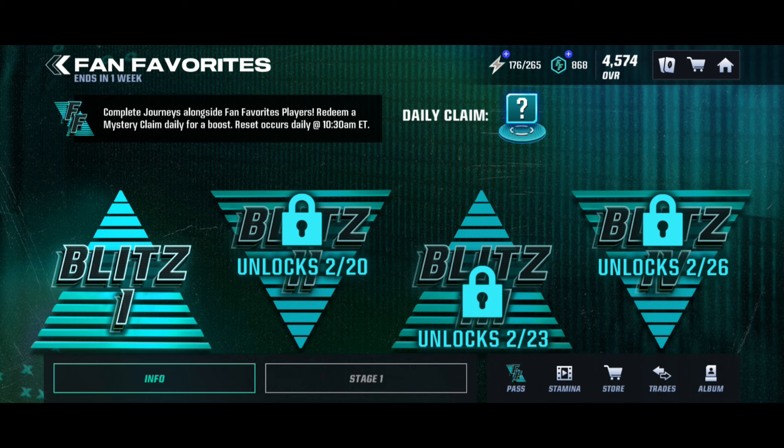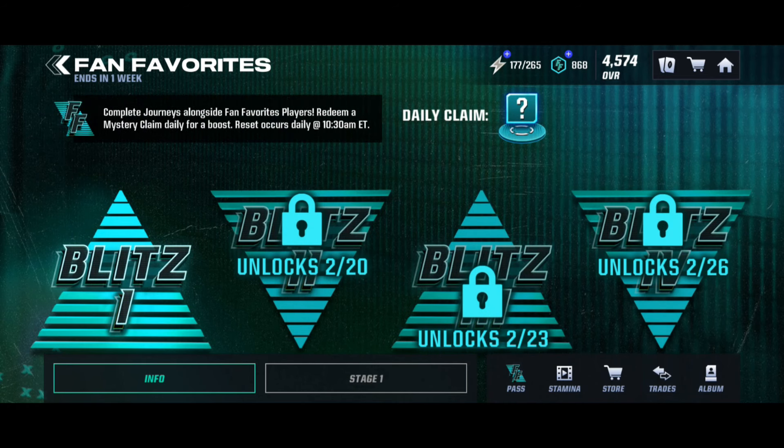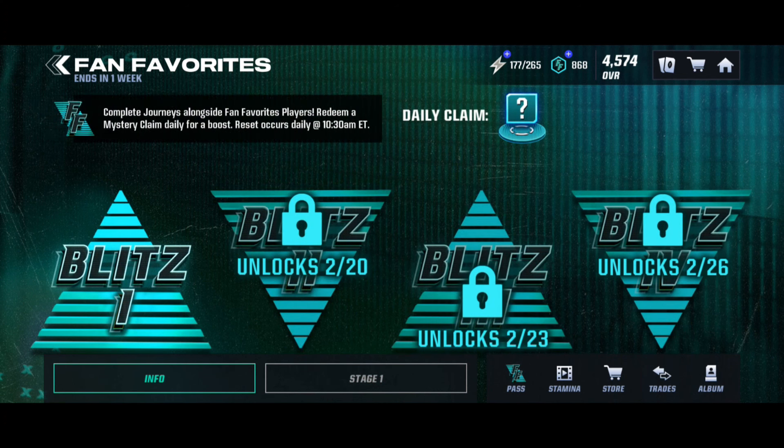We've got Blitz 1, 2, 3, and 4. Blitz 1 is out right now - it's called Stage 1 with a bunch of journey events. Blitz 2 (Stage 2) comes out on February 20th with more Fan Favorite journey events. Blitz 3 (Stage 3) comes out on February 23rd, and Blitz 4 (Stage 4) comes out on February 26th - just like Stage 1, so everything should be similar in some way.